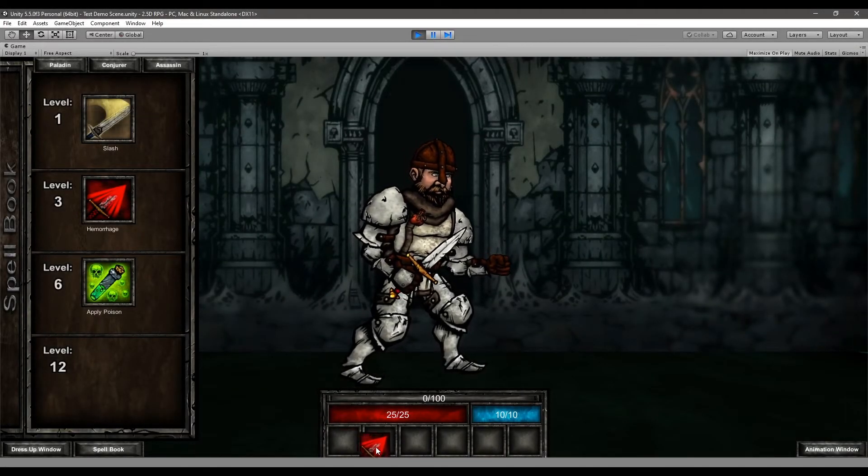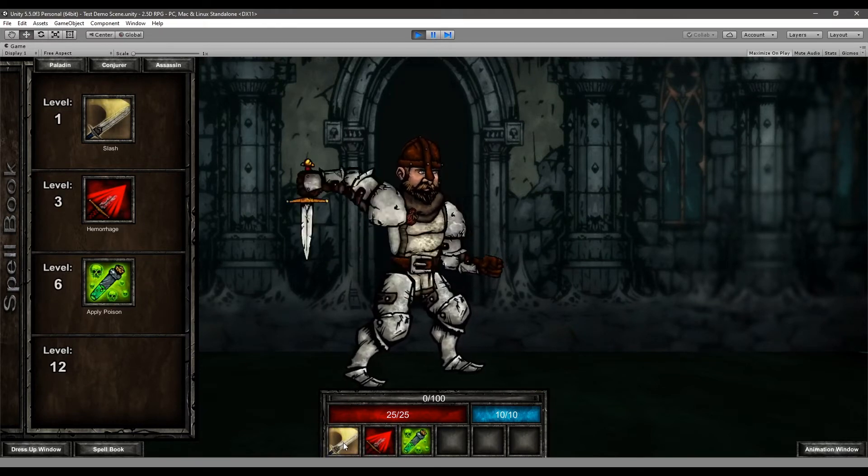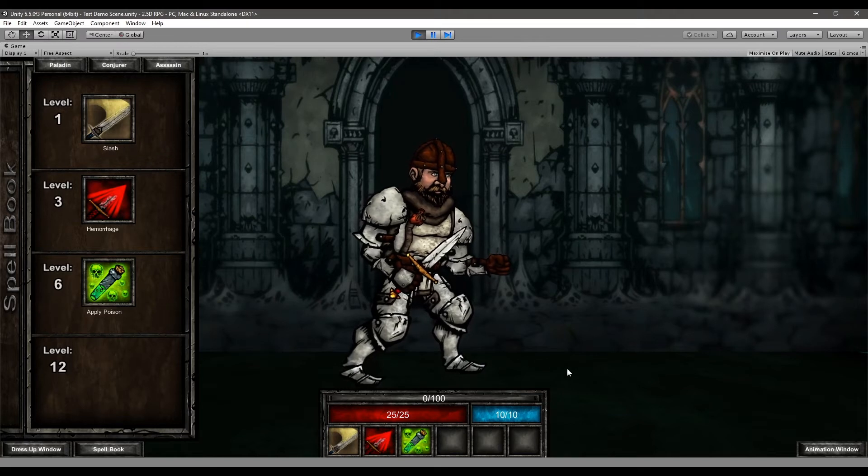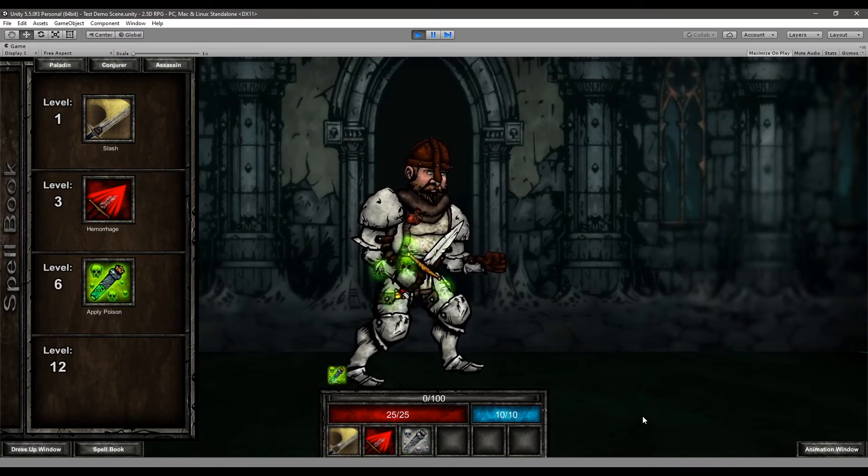Last is the assassin class. My idea was to have it rely on sneaking around, trapping enemies, and debuffing them with damage over time spells. The first ability, hemorrhage, causes the enemy to bleed, taking damage over 10 seconds. The second ability is called apply poison — this one buffs you for 15 seconds, and every time you attack while apply poison is active, you'll add a poison damage over time debuff to your target.